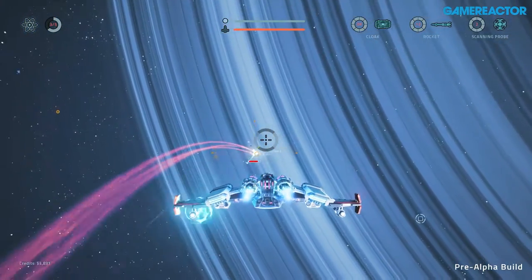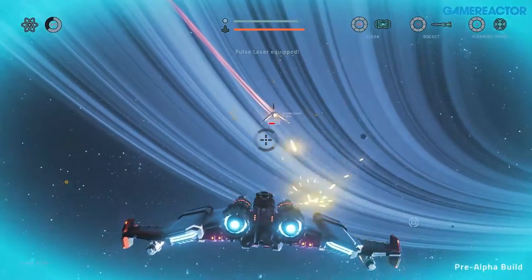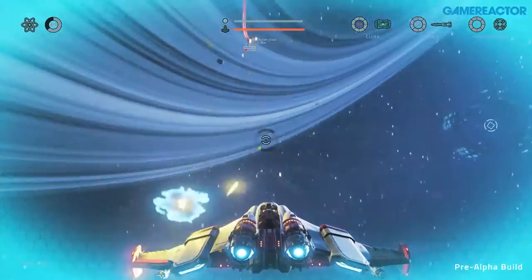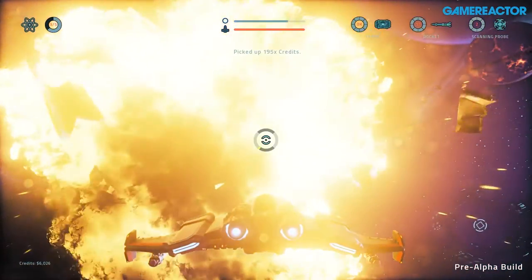There are friendly encounters as well — like freighters that are protected. If you attack them they'll turn hostile. We'll also have archetype characters — I think seven or eight archetypes that you meet alongside the main characters, each with their own story arc.